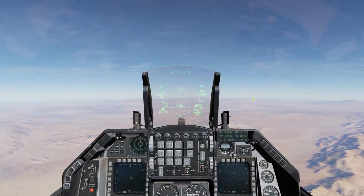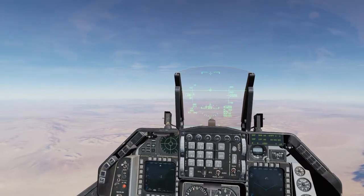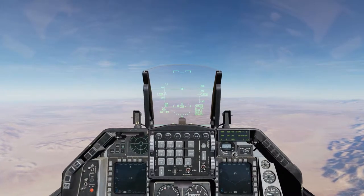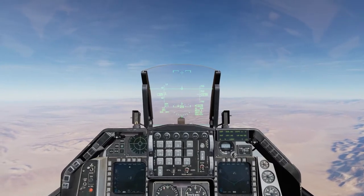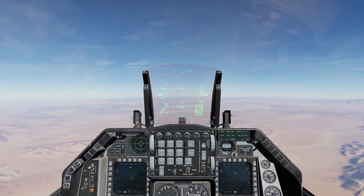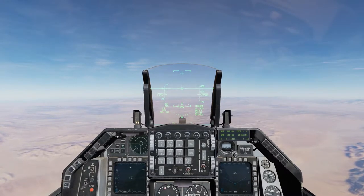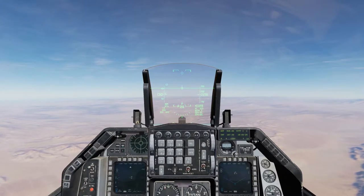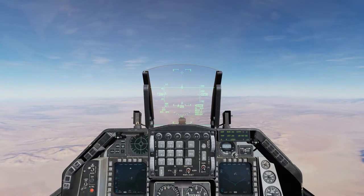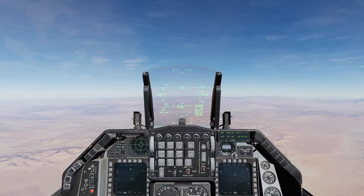So CCRP and CCIP. CCIP is for dumb bombs — dumb drop. CCRP is more of a computer drop that tells you when to release the weapon while flying straight ahead. At a certain speed and altitude, it'll tell you when to drop it in order to get to a waypoint. With CCIP, we actually get to visualize that.